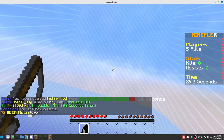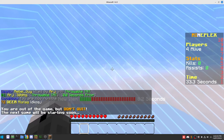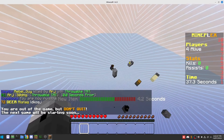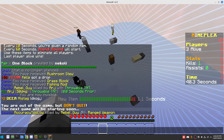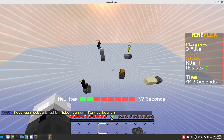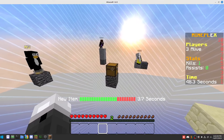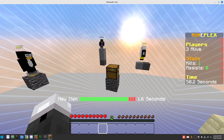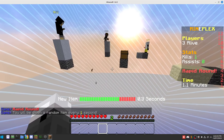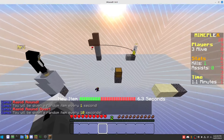Egg! Good game. How did I get a kill? I didn't see it. I was going to say the middle chest is useless, but as you just saw, it contains diamond armor and a diamond sword. It's rapid round now — we get an item every second for like five seconds.